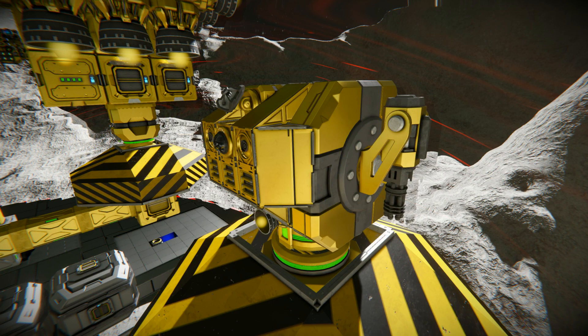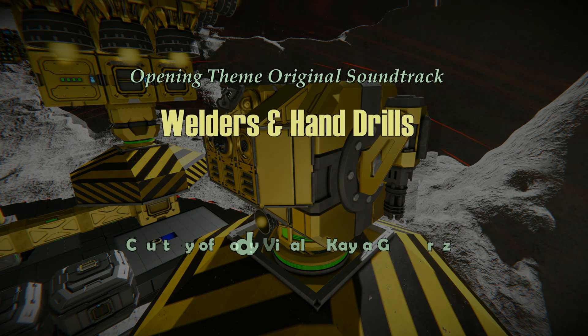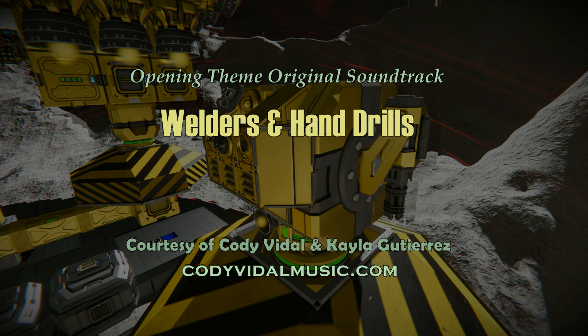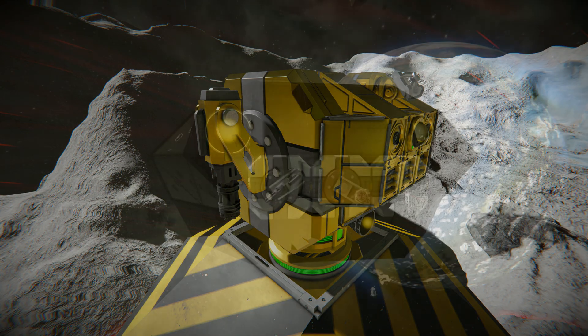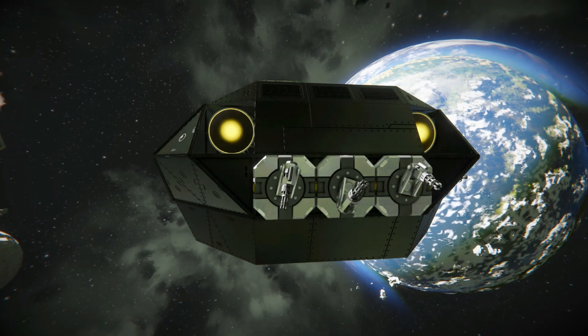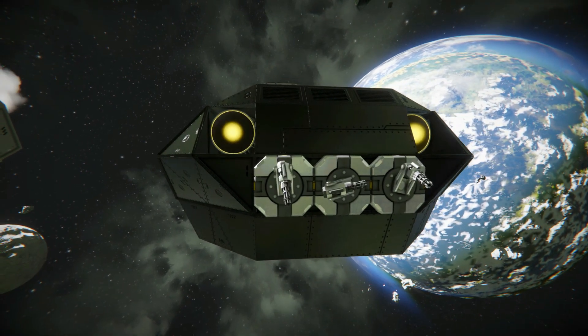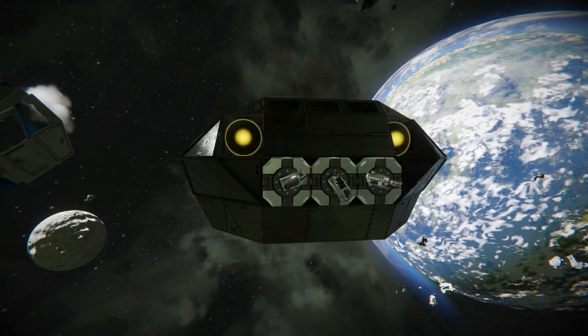First let's talk about the weaponry and general utility of this drone. It uses two Gatling turrets mounted on opposite sides, so it gets almost 360 degrees of coverage in all directions. If you're not aware, the Gatling turrets themselves have the built-in capacity to target and shoot enemies, so no additional targeting is needed if you use turret weapons.